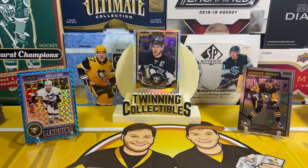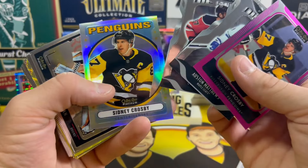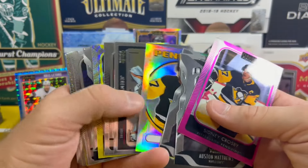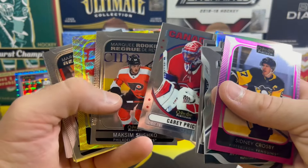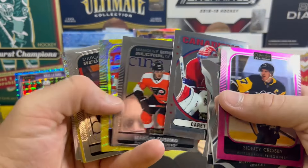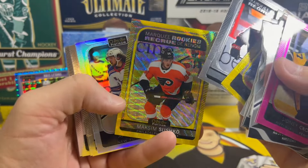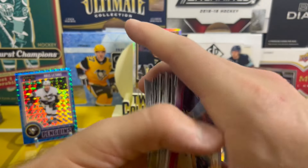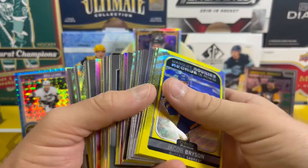Philip Gustafsson on the marquee rookie and Cappo Caco on the yellow neon surge — so there's the first five boxes of our OPC Platinum blaster case. Not a bad start! Got some Sid cards, the sweet die cuts of Matthews and McDavid, just a lot of cool cards. Love the inserts of OPC Platinum. Got a nice Carey Price card, the neon yellow surges are really cool for being a blaster exclusive. A couple numbered cards with the hot magma — very nice, good start. Excited to open the rest.